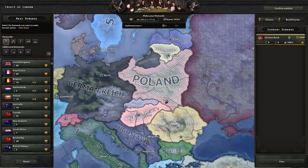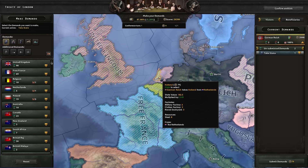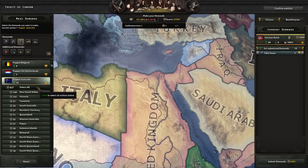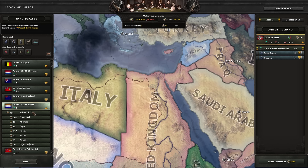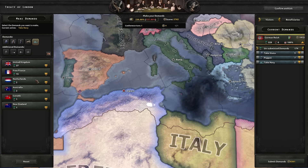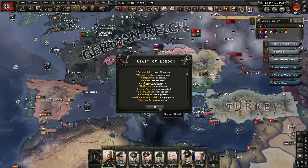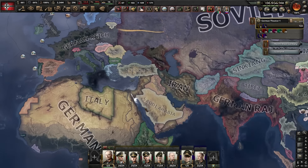We'll just start by grabbing all the land — I didn't have to get anyone else in, so it's all ours. I'm going to puppet Australia, Canada, New Zealand, South Africa, and we'll have a German Raj as well. Let's grab all the navies — not that I'll need them, but all fun and games. Big boy German Reich — Allies defeated.